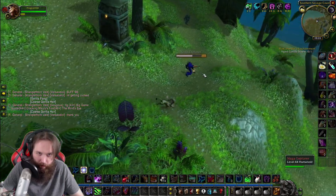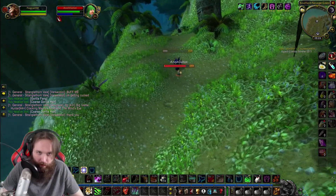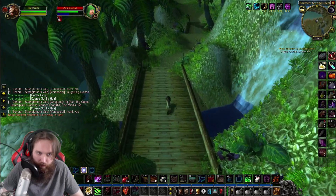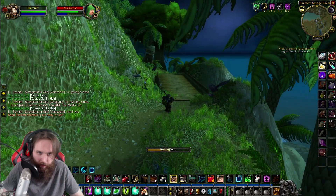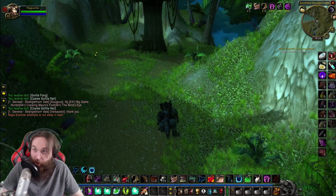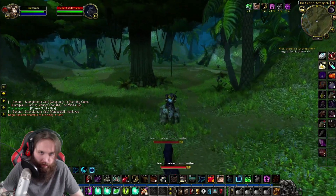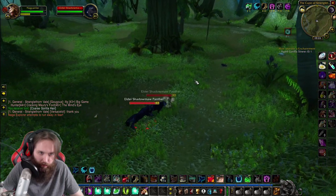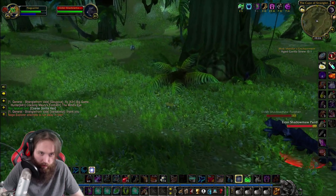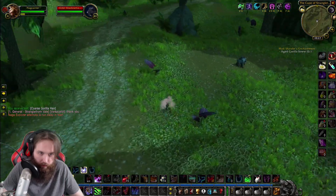Looks like this is where the Nagas are. Got an Alliance here, level 44. These are the Naga Explorers. Where are the gorillas? I don't feel like messing with a mage right now — I just want to find the gorillas. Imagine if there's only two — it's brutal. Maybe they're all around here. We got two panthers chasing us. The mobs here are super high level. I gotta stun this guy, try to get away. There they are, there's another one.